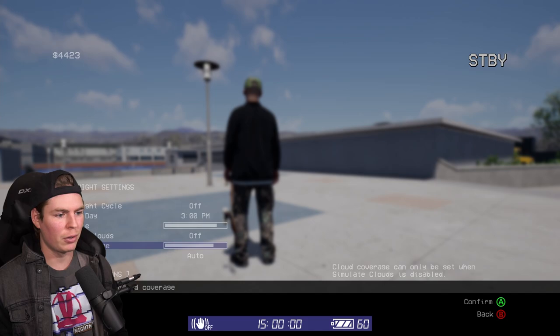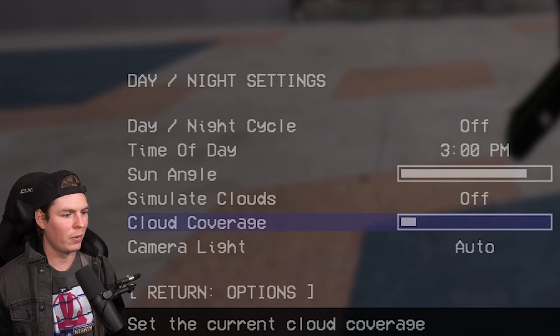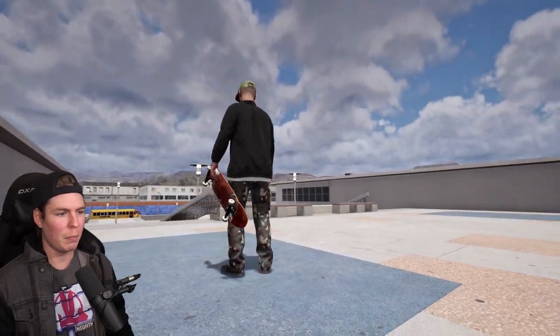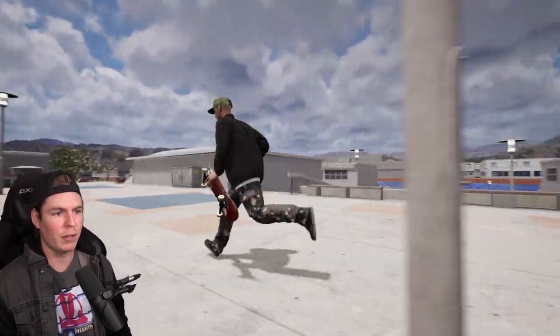I forgot you could change the cloud coverage too — like, we want it really cloudy. Boom, we got that. You turn this all the way down though, not going to get any lightning — it's too bright. Having the clouds do different things, move and change color and all that stuff, really changes this game. Really just changes the look of everything.